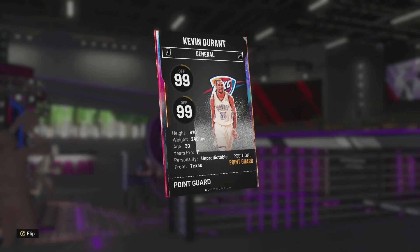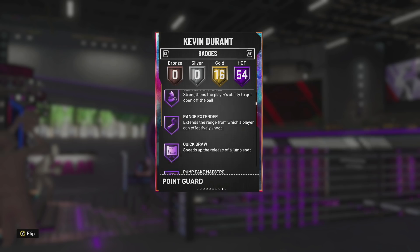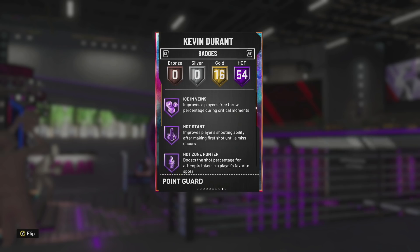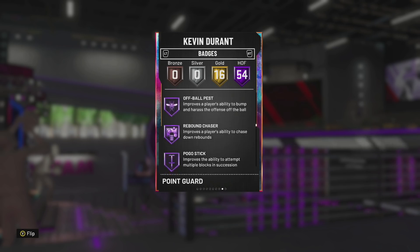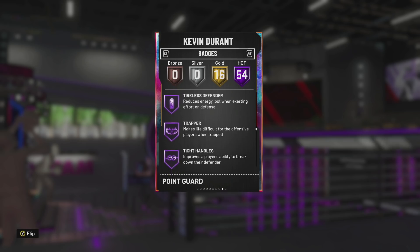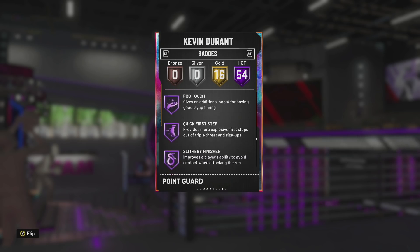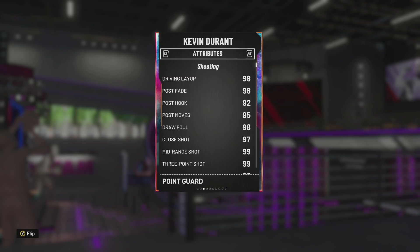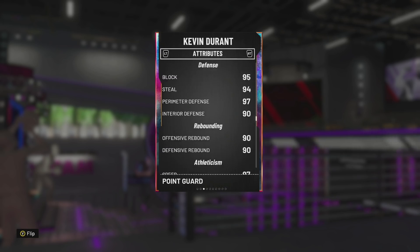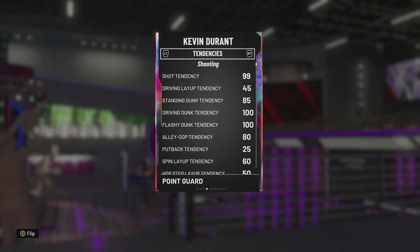Let's get on to the stats for KD. Kevin Durant has 54 Hall of Fame badges — Floor General, Post Spin, Ignition, Range Extender, Quick Draw, Ice in Veins, Flexible Release, Pick Dodger, Clamps, Interceptor, Intimidator, Dead Eye, Rebound Chaser, Pogo, Unpluckable, Tight Handle, Stop and Go, Contact Finisher, Space Creator, Fancy Footwork, Quick First Step, Downhill, Handles for Days. He has unbelievable stats — he may as well have 99 in everything. He doesn't have the best rebound stats but he's a point guard.